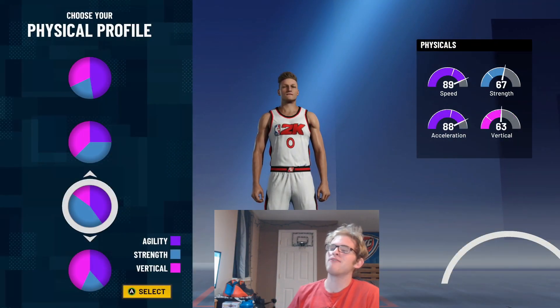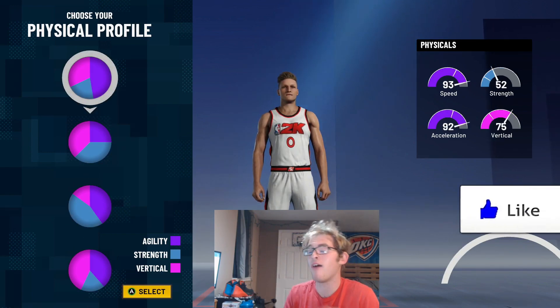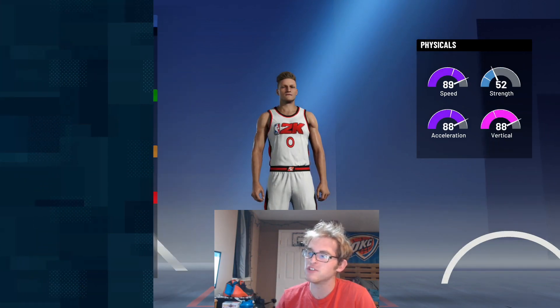And then when it comes to the physicals, I feel like speed and vertical is the obvious choice. You want to be able to have hops as well as be quick. So we're going to go with this speed and vertical chart.